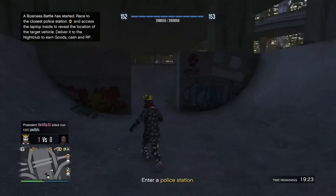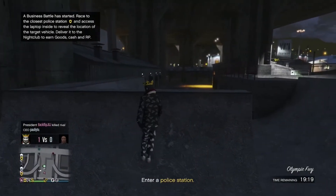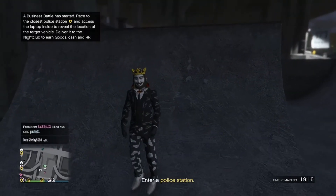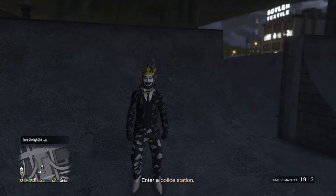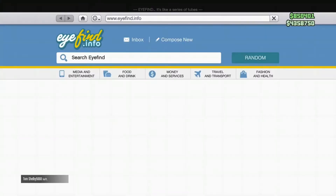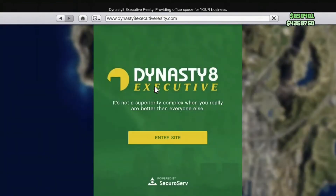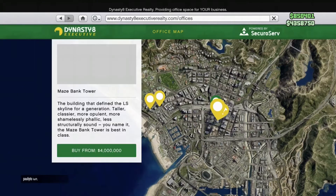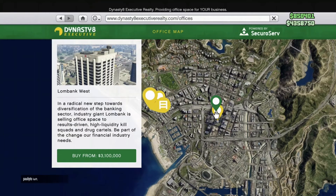If you guys haven't seen GTA 5 lobbies right now, they're going insane with this glitch. In this video I'm going to be showing you how to do this glitch — literally the fastest and most detailed explanation possible. To start off, you will need a CEO office.